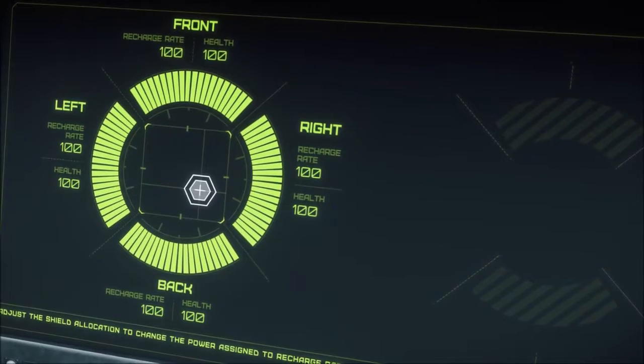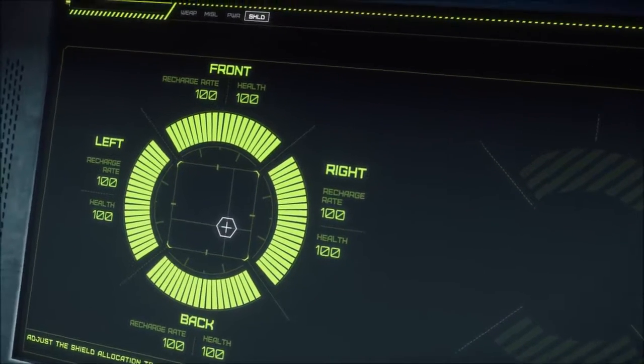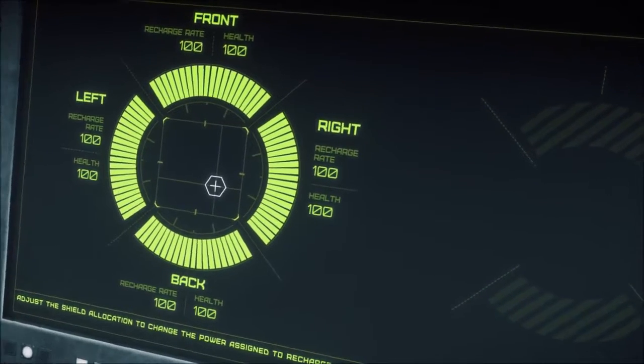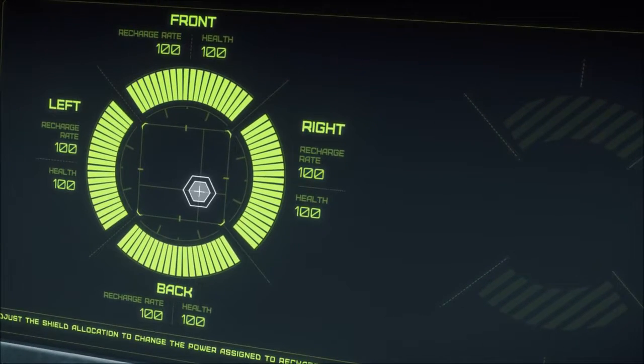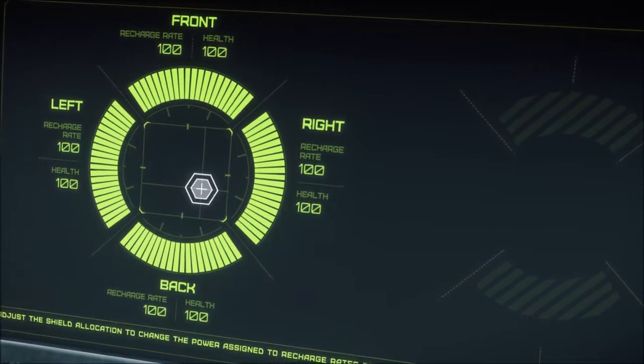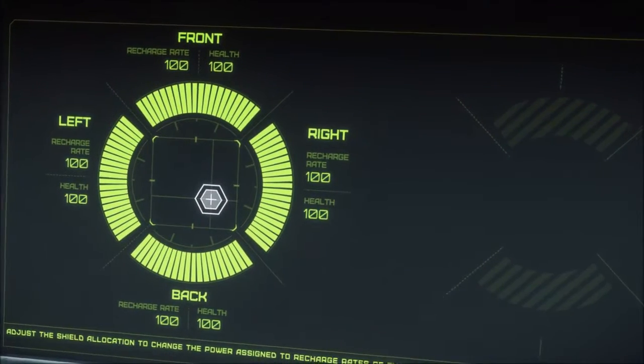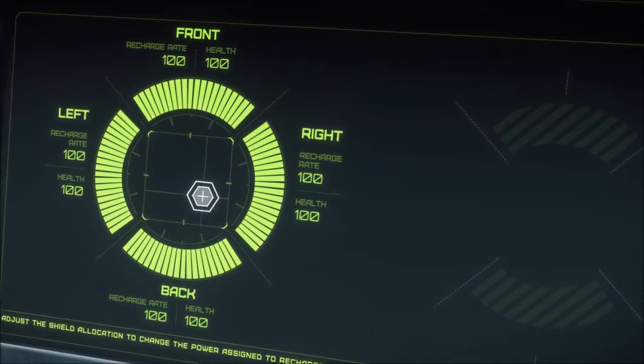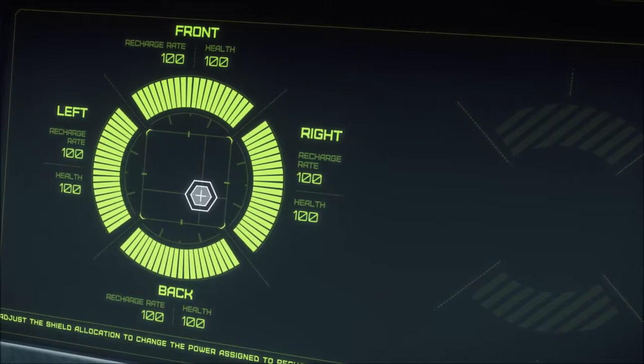The last thing is shields. As you can see here, we have full shields at the moment, but if they were damaged you could move them around. In 2.6 it's currently bugged, however that will be fixed shortly I presume. What happens usually is when you hold it and move it upwards, say it will move to the front, then the front would get a higher recharge rate and the bottom would get more shields.